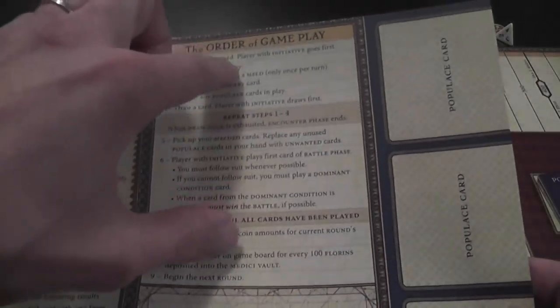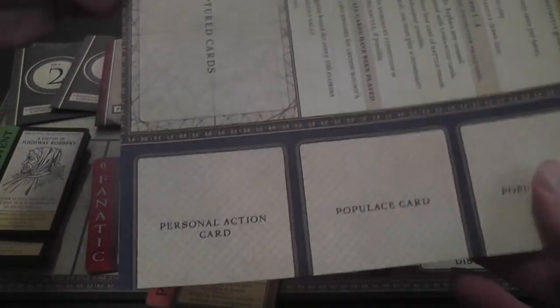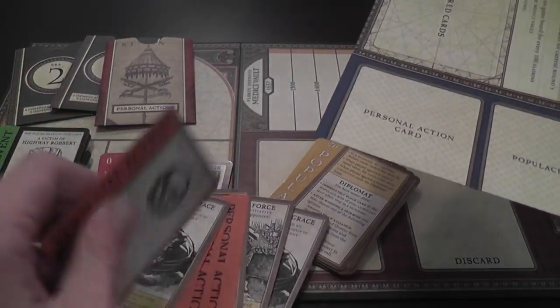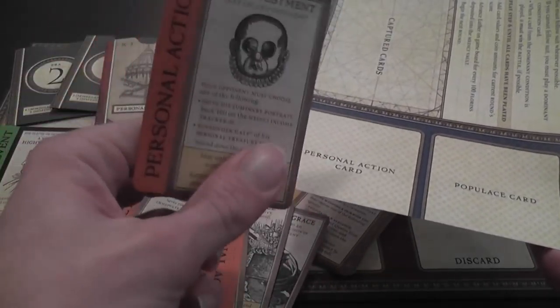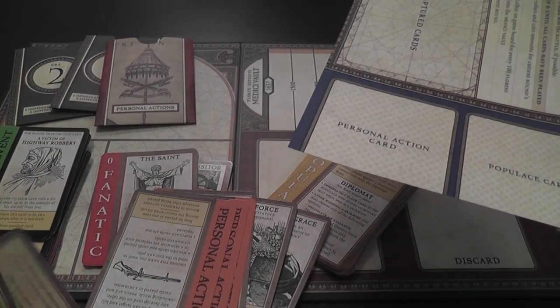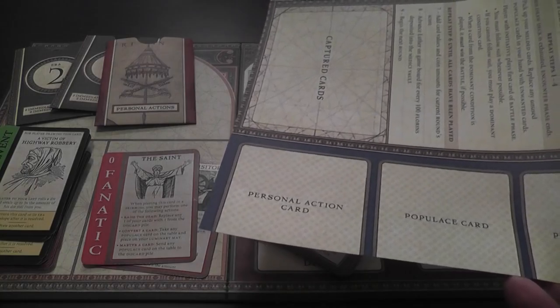The playmat includes a summary of play, an area where you place captured cards, and a slot for a personal action card. Each round you receive a personal action card face down — you look at it, others won't see it, and you play it when it applies. These personal action cards give you special benefits, and you get a new one at the end of each turn. If you don't use it, you lose it.